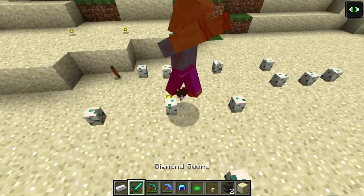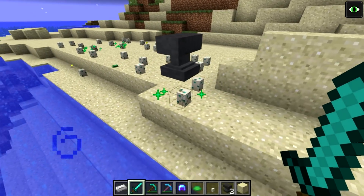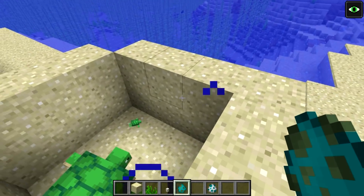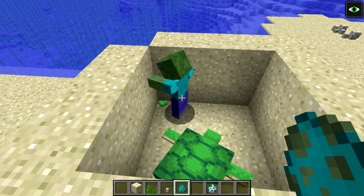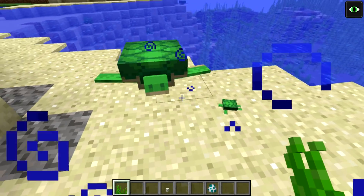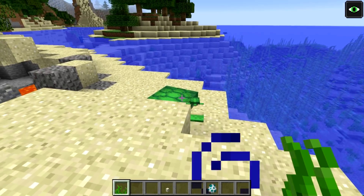Zombies have a vendetta against turtles - they will also attack baby turtles, so it's not going to turn out well for the baby turtle. Another interesting mechanic: you can lead turtles with seagrass. Get some seagrass and the turtles will follow you, albeit at a very slow pace. So seagrass is at least somewhat useful. You can also slay adult turtles and they drop seagrass.